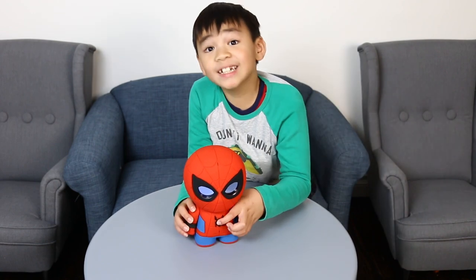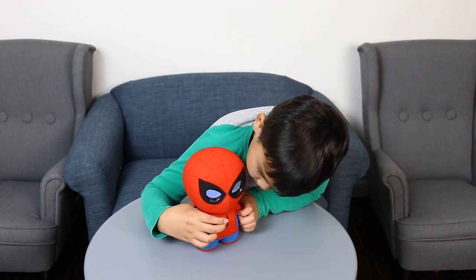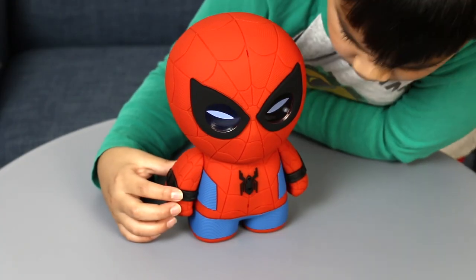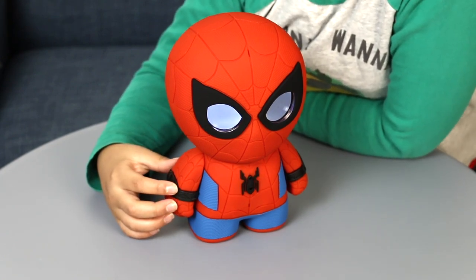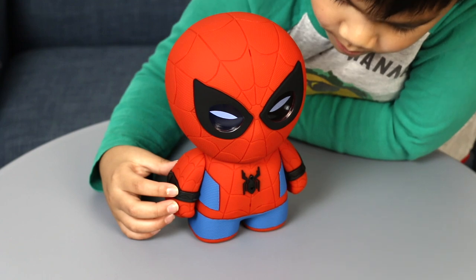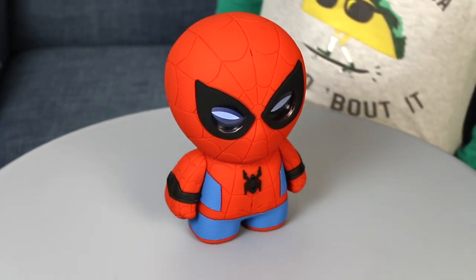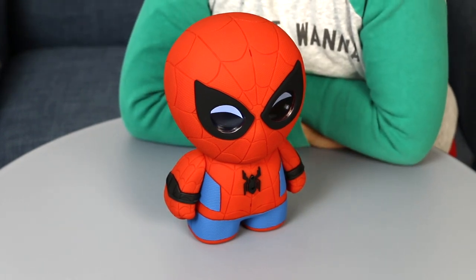Double press the spider button, wait for the spider light to glow, and then say tell me a joke. Double press, wait for the spider light to glow, and then say attack. Attack! Oh jeez, that hurt. Your super powers are awesome! Ow, ow, ow.